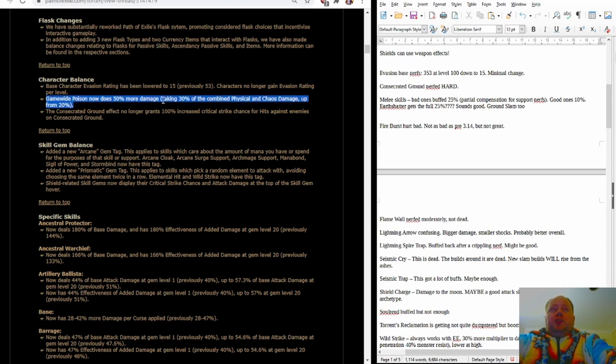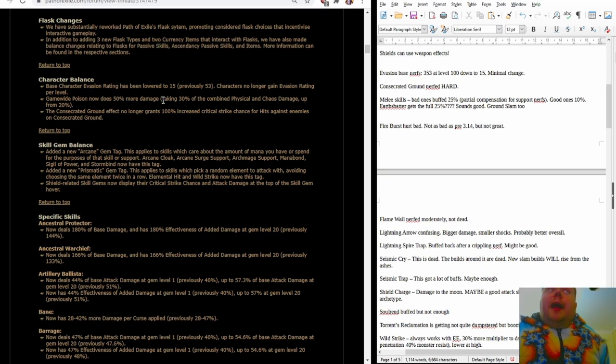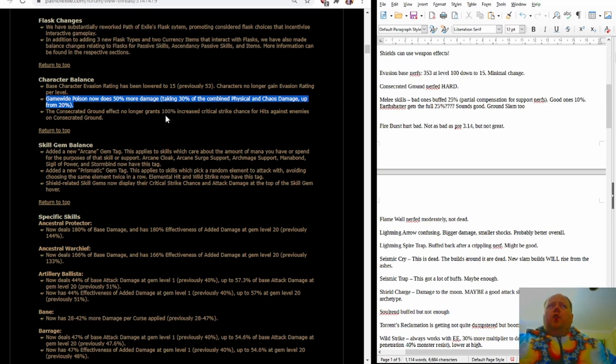Gamewide, Poison now deals 50% more damage. This is going to be a real buff to characters using poison that are not Assassins — Assassins have other nerfs that counteract this. Additionally, this is going to be a considerable buff to monsters in zones with the 'enemies poison on hit' map mod, which is going to be a lot scarier than it used to be. That said, it's still not going to be an absolutely terrifying map mod. The danger comes from monsters using cyclone skills — if you encounter one of those in conjunction with a monster's poison zone, that's going to be really dangerous.